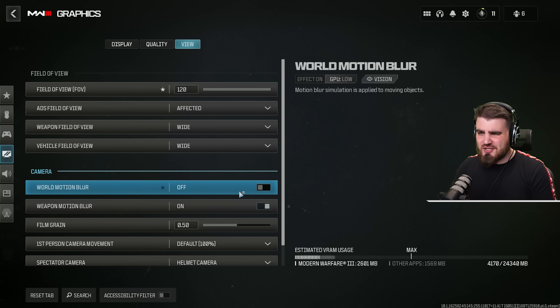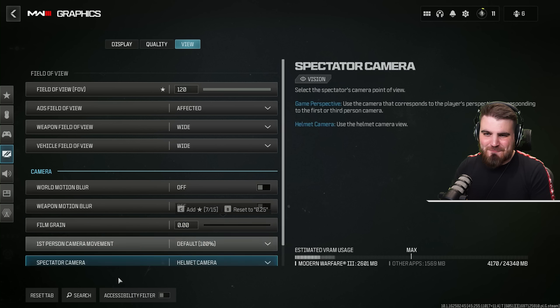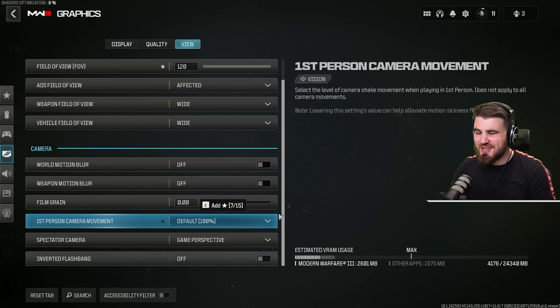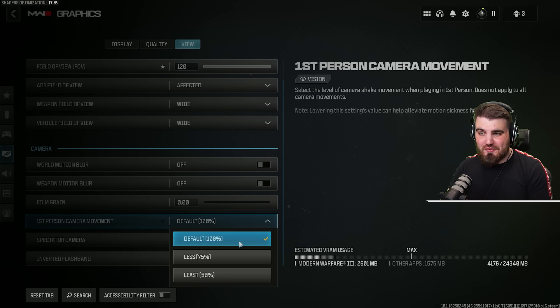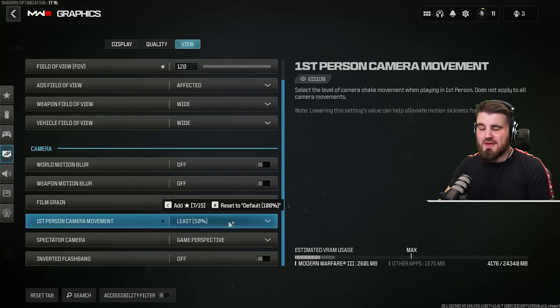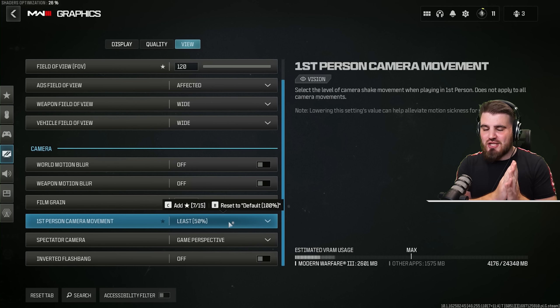World and weapon motion blur: turn both of these off — no one likes motion blur, it makes it really hard to see enemies, so it's a no-brainer. Same thing with film grain: turn this all the way to zero — it's horrible, you definitely don't want film grain on. For first person camera movement, turn this down to 50% — the less camera movement and camera shake happening on screen, the better your overall visibility in game.